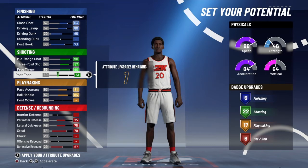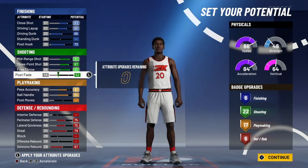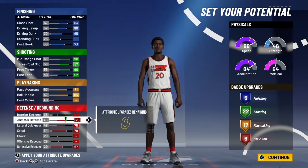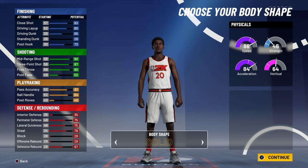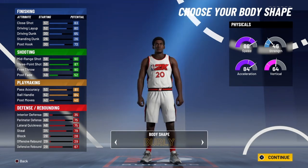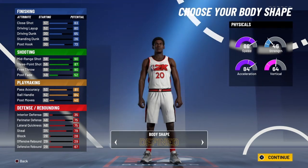Logically I could put this into playmaking to get 18 and then 22, but this is the best pure shot creator. I'm getting 22 shooting badges and 17 playmaking. This is the best pure shot creator build you're making. You know I'm going to run with him too — I love my pure shot creator.